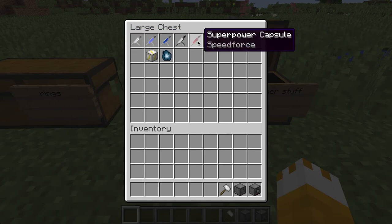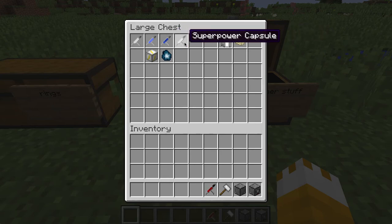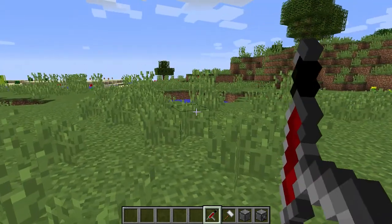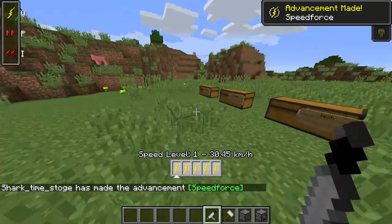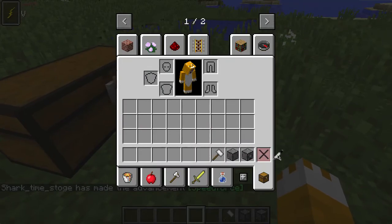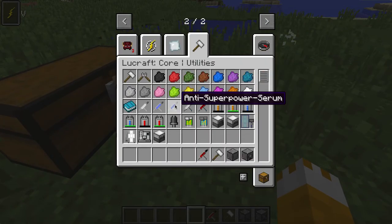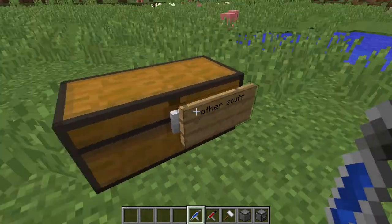To get the speed, you can use this super power capsule — you just hold it and press V to use your speed. To get rid of that, you take an anti-super power serum and give yourself that.